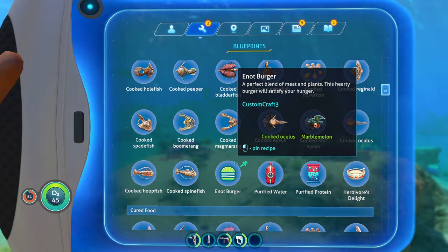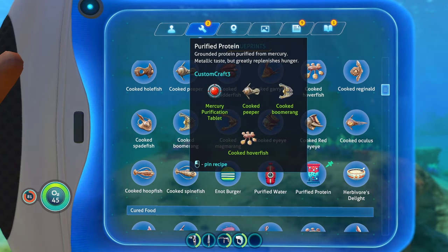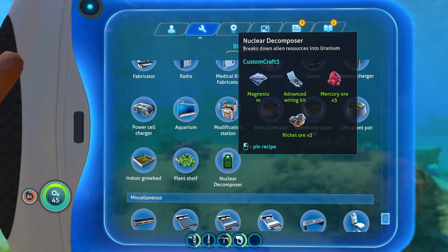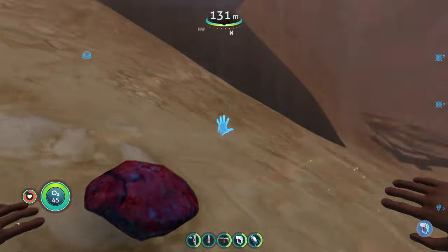We also have the Enot Burger food item — that's the name of the person I shouted out. There's purified water, mercury purification tablets, purified protein, herbivore's delight, and a nuclear decomposer that bursts down alien resources and produces uranium. That sounds super useful.